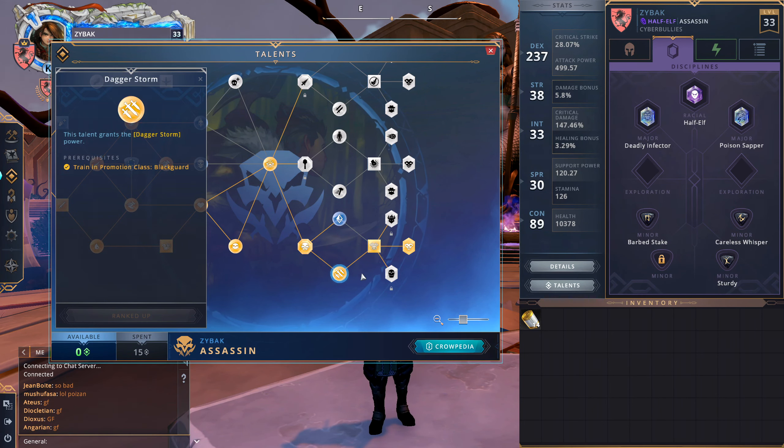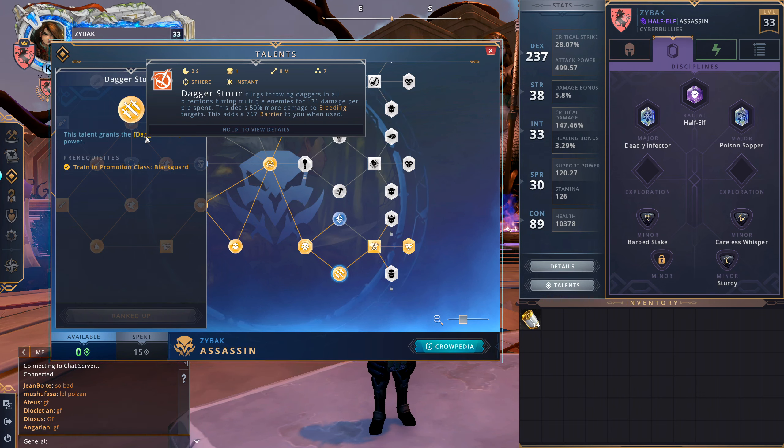Dagger Storm got changed this patch — it's now a spender, and it scales with pips and does more damage to bleeding targets. Honestly, I still use it effectively the same way I did last patch. If I don't have a barrier, I use Dagger Storm regardless of pip count or whether the target is bleeding. I don't care — I just use it when I need a barrier. It is cool that it scales and does more damage, and if this were your only spender you could do pretty significant damage with it.